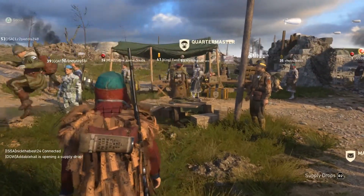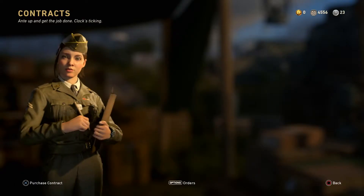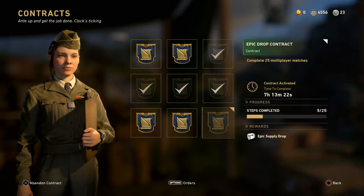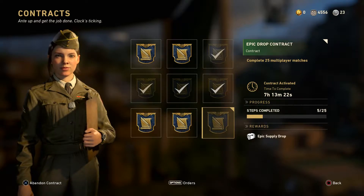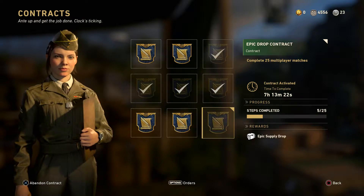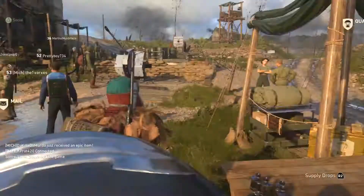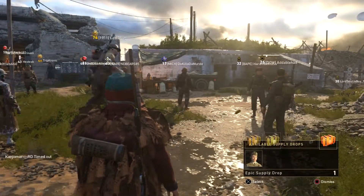But if you do not have Twitch Prime you are not going to get these rewards. But if you still want to get your hands on the Epic Supply Drop, come over to the contracts. At the moment down here there is a contract that will award you an Epic Supply Drop. All you have to do is take part in 25 multiplayer matches. Really easy — going to take some time now that Gun Game went away, but still, pretty sweet — a free Epic Supply Drop just for playing Call of Duty World War 2.